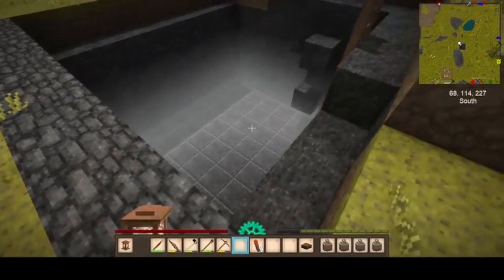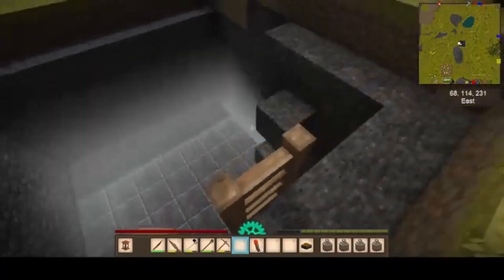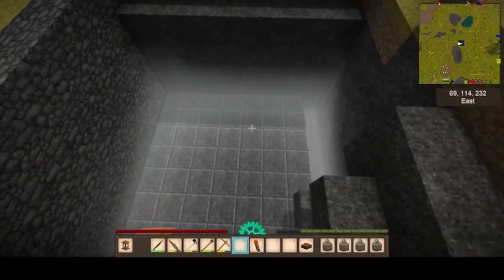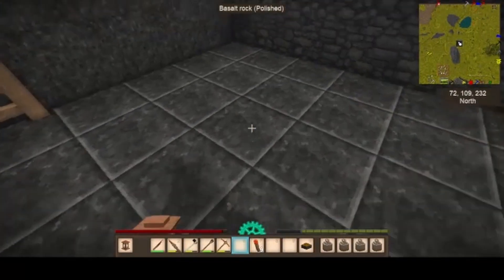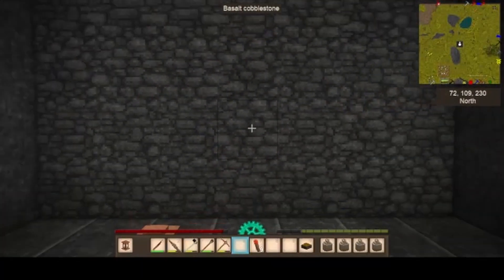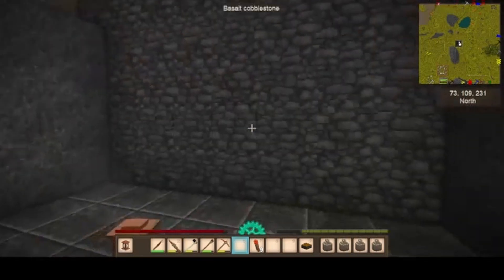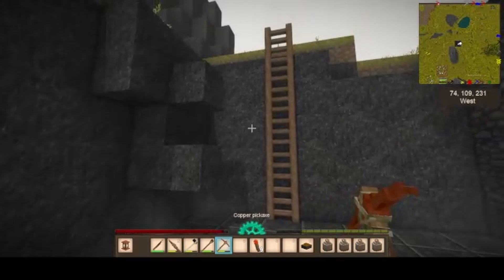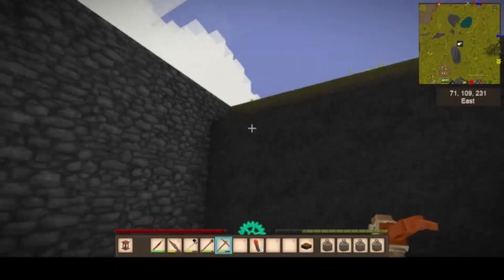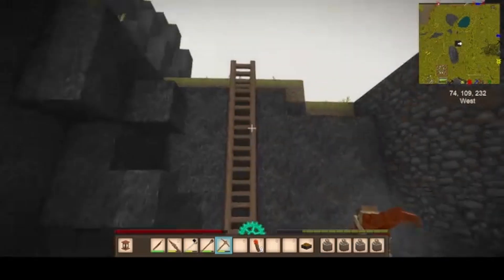I'm gonna start smacking out a hole. We're getting there. I've got the floor in. Go down the ladder without falling - nope, we fell in again. We've got the polished basalt rock, basalt cobblestone on the walls - because that's what we've got. Smack a few walls out, put a lid on it, some storage vessels, and we have a cellar.